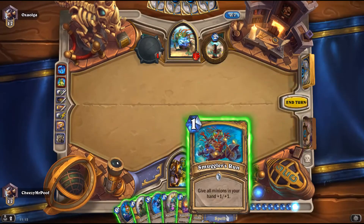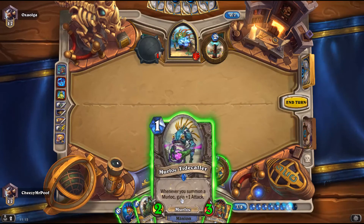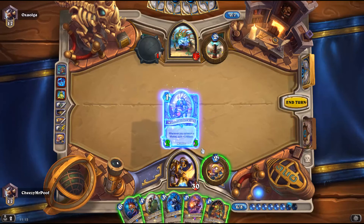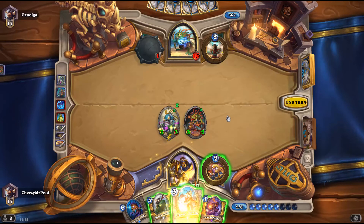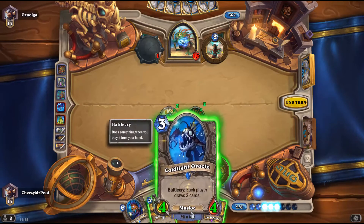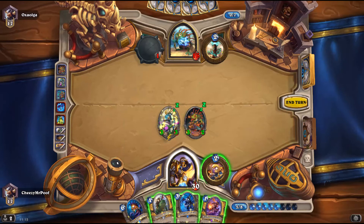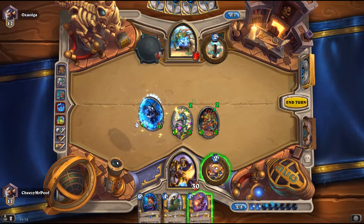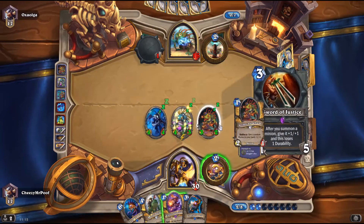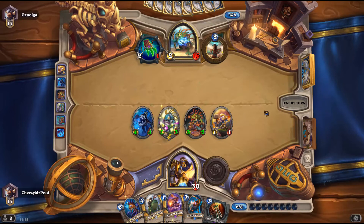And we draw the nuts. So let's do this correctly. First we play Tidecaller. Chum. Do we play this? Because we can't get Inspire right away. Let's draw. That was my phone. Energy is full. Let's get a hero power. We built the board back up, and even if he wipes it again, we can still build it back up.